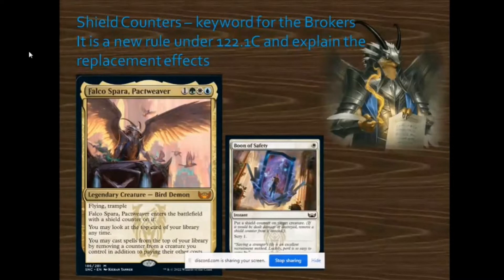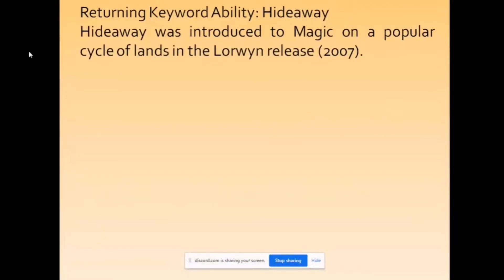Those are the five families in New Capena. Each of these five families is ruled by a legendary creature considered a demon. Additionally, New Capena has a returning mechanic known as Hideaway, which was introduced during the popular Lorwyn land cycle released back in 2007.